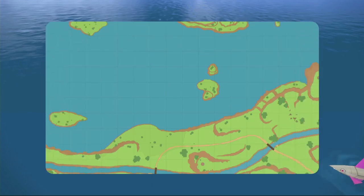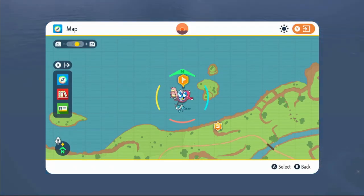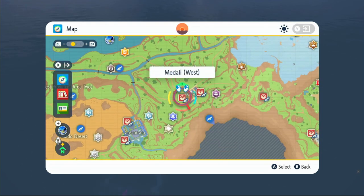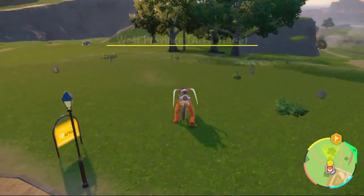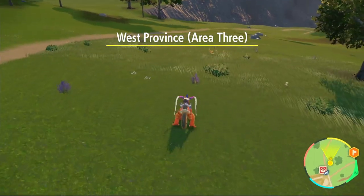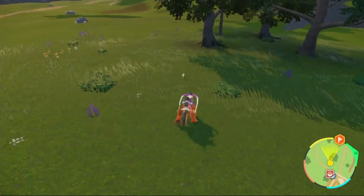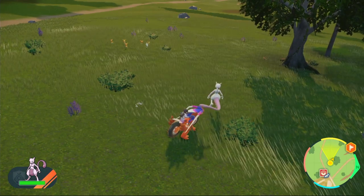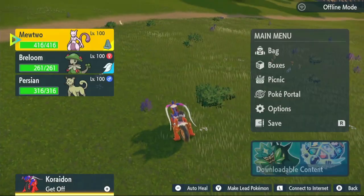Moving on to the next one, which is going to be Meowth. We're not going too far from here — just to Medali. Go to Medali West and just go around the outside of town. When it says West Province Area 3 you will start to see them. There's one right there — take it out. You can take out Meowth or Persian and you'll get the item. And then that's the full build.